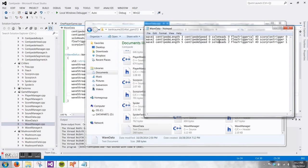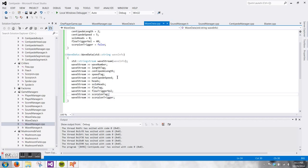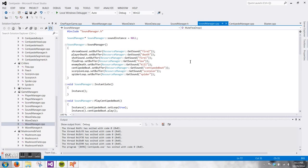Right here you can see it's very user-friendly — it tells you exactly what each variable is for, which is what all those tags are. They're just strings so there are no mix-ups. The sound manager just plays sounds for now and mutes them as needed.